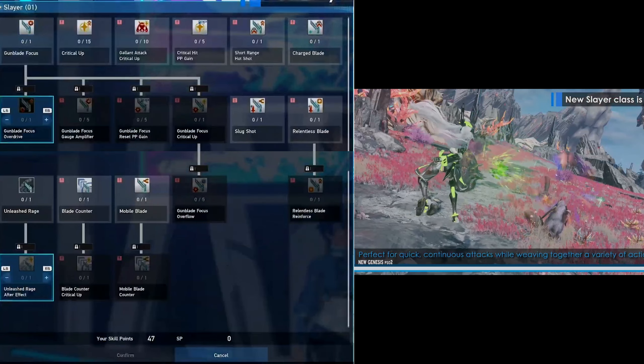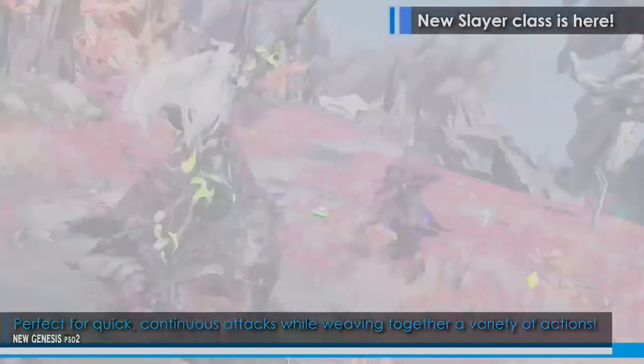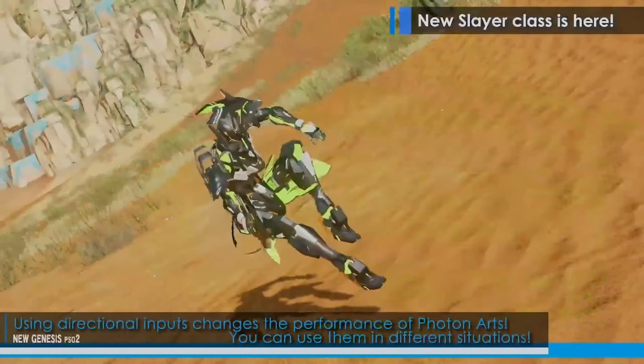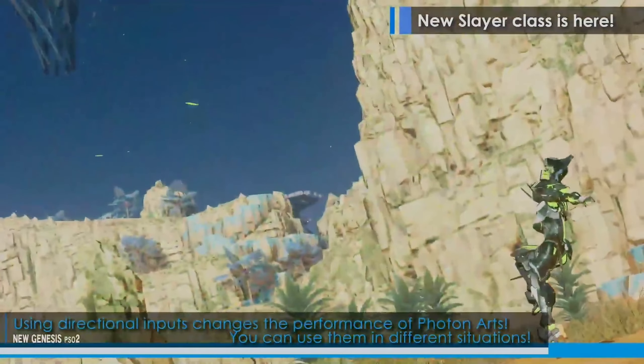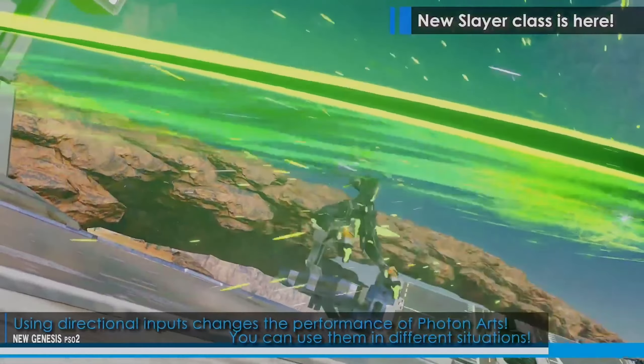A lot of you speculated that Slayer is going to release on the first week of April, which kind of defeats the purpose of mid-April that they stated in their trailer. The first week of April you'll be able to exchange those tickets you've been farming and collect those gun blades early on before Slayer's release. I think during that week we're also going to get chapter five.